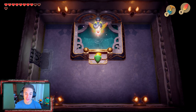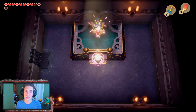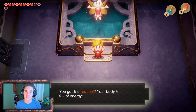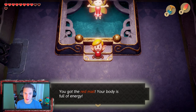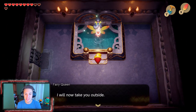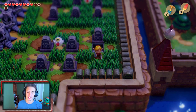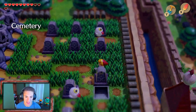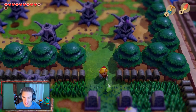If we choose red, we get stronger hits — we double our attack. If we choose blue, we get better defense. That's tough, man. We're wearing blue, so red it is — I want better attack right now. Close your eyes. If I was doing a hero mode playthrough where you take double hits, I would recommend taking the blue one. But in this playthrough we got plenty of hearts, we got fairies, and we got Tracy's medicine. So better attack is the way to go. You got the red mail — your body is full of energy.